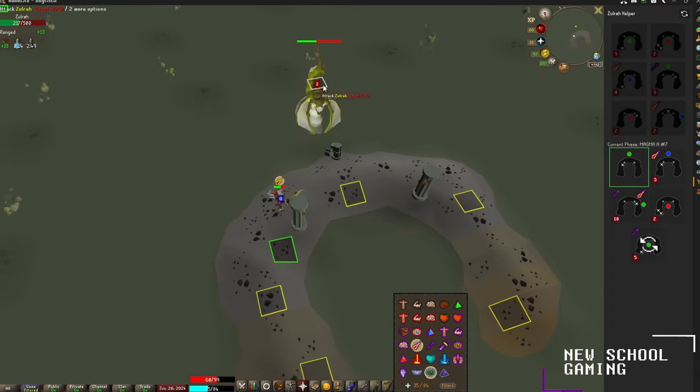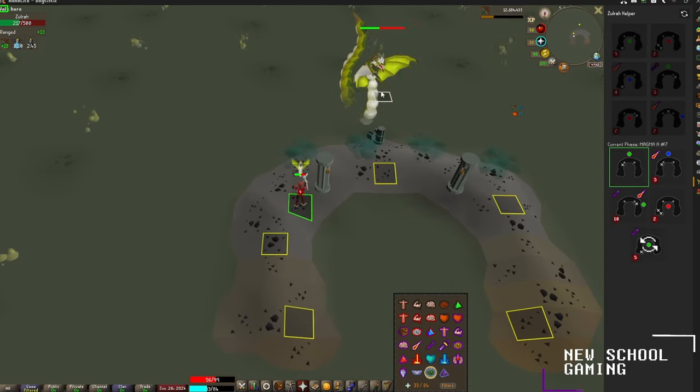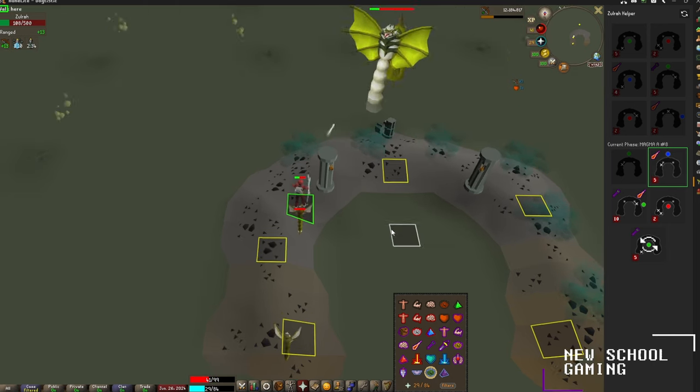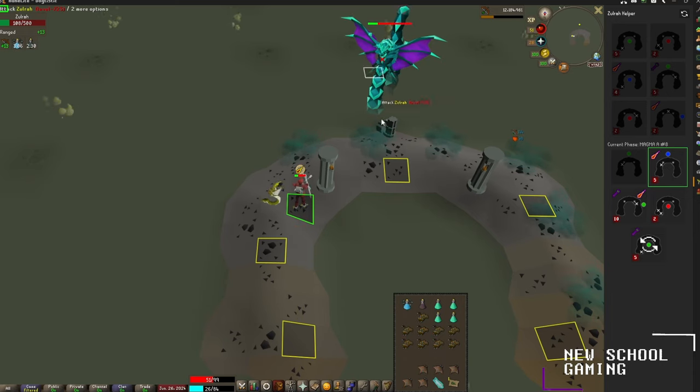We're going to backpedal a little bit — we have an acid spitting phase. Turn off protect prayers and just keep damaging him. After this we'll have a magic phase. As you can see, you can stay in the same location; the spots where you'll need to stand are marked by these X's. Turn on protect from magic, eat a little bit, and just keep hitting him.